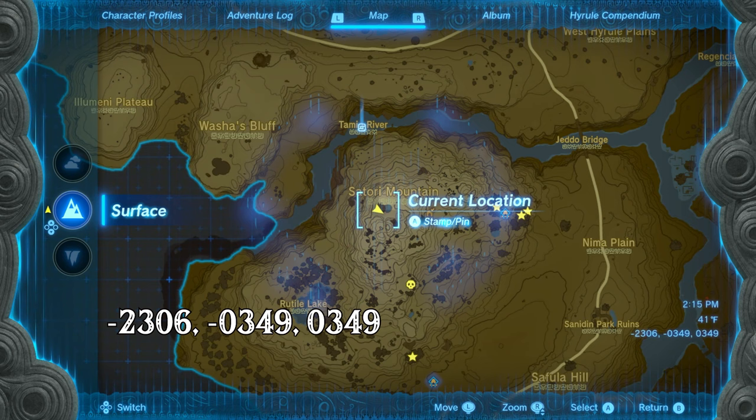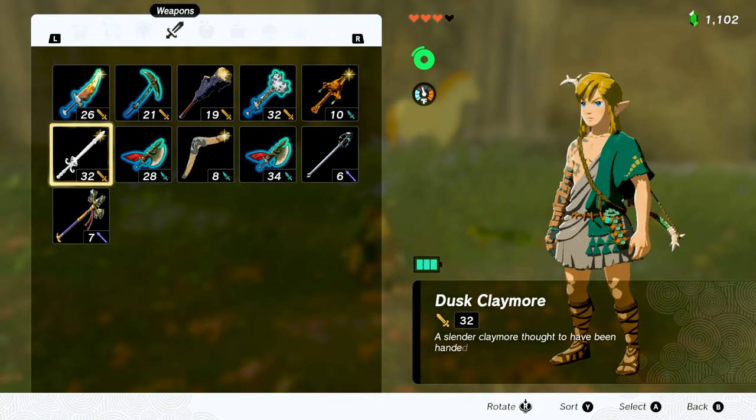Again, if you don't have this part of the map open, use these coordinates. Now that you have your Endura Carrots, cook them each one at a time and you're ready.